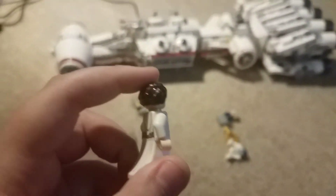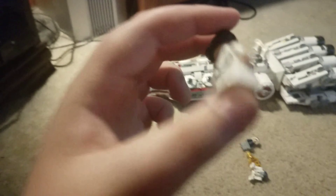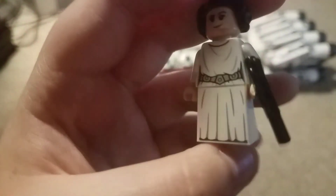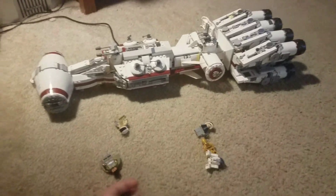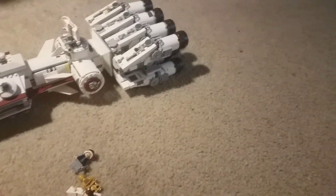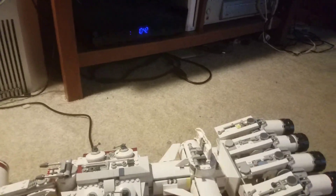Now here are the more interesting minifigures. Princess Leia is the first one. The only difference with this version is that she has a dress piece instead of regular legs. She did come with a separate leg piece, but I like the dress piece better. I have four Princess Leia minifigures and this is the only one with the dress piece.